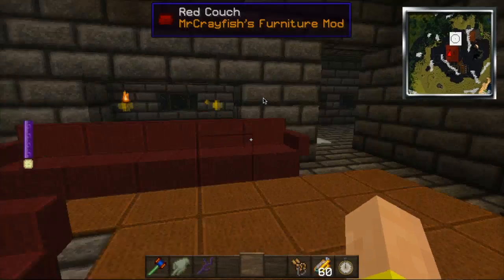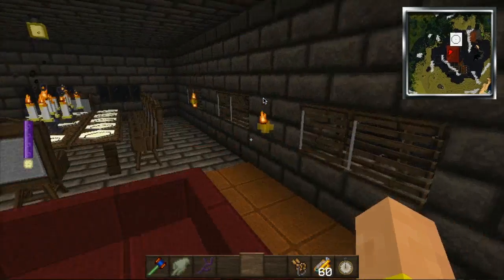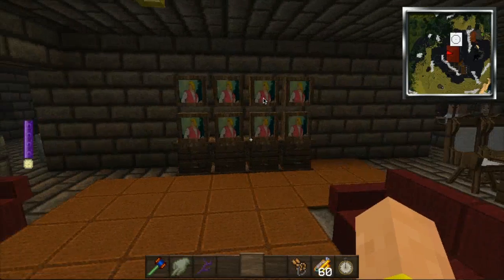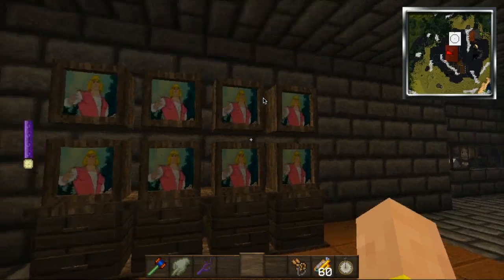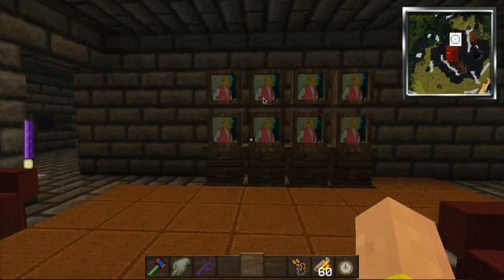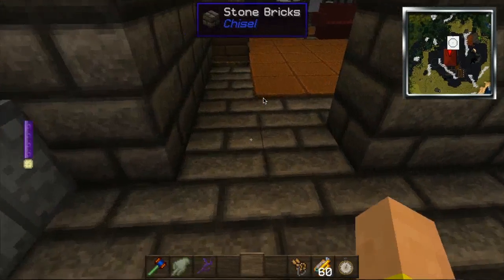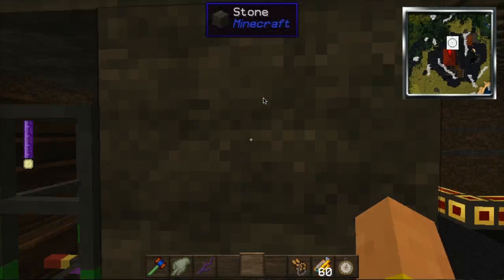And in here we have a family room, and of course the TV set. Pretty big tower — let's see how many floors it has.